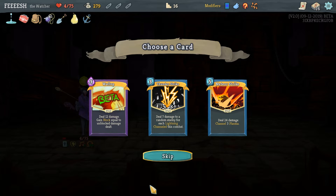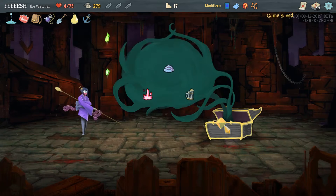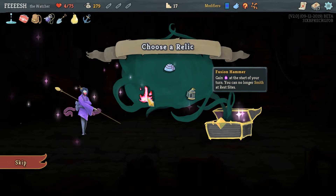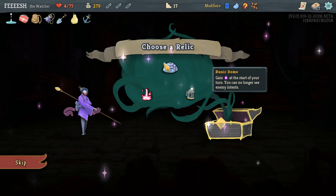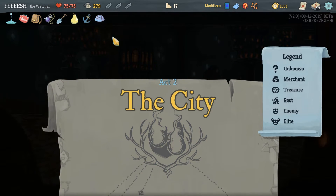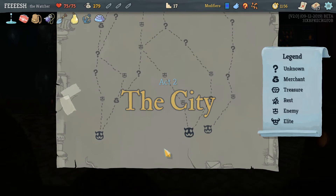Do we go wallop? Wallop's kind of good. Yeah, we'll grab wallop. No longer smith at rest sites. Remove two cards or runic dome. Let's go runic dome — I always generally have a vague idea of what they're going to be doing anyway.